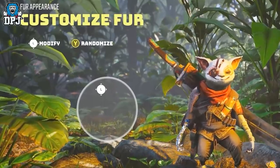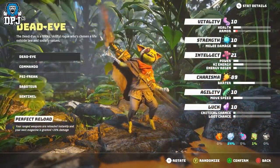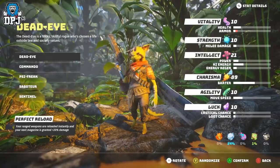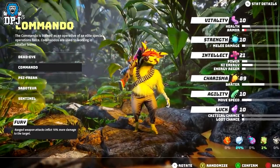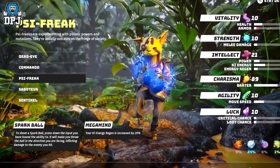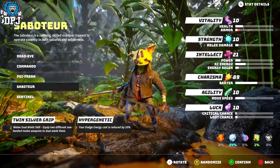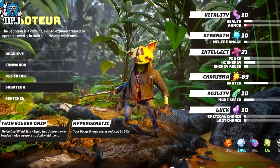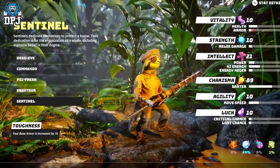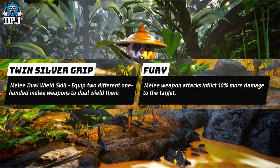There are six classes to choose from, one being a pre-order bonus. The five in the base game are: Deadeye, which benefits ranged gameplay; Commando, which offers 10% more damage on ranged targets; PSI Freak, who gets a buff to intellect properties and a starter ability to shoot a spark ball; Saboteur, which allows you to wield two one-handed weapons with reduced dodge energy; and Sentinel, which offers a base armor increase of 10. The pre-order class is Mercenary, which also allows dual one-handed weapons and gives 10% more melee damage. The Mercenary class will be available to purchase later for those who don't pre-order.